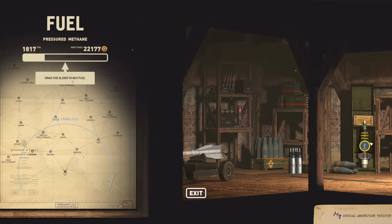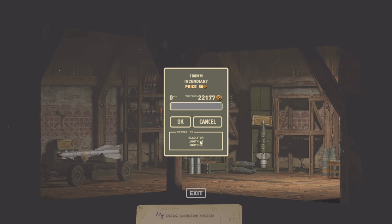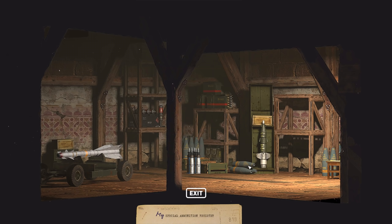We can buy ammunition here, which we probably should, because we're going to be using it. I love the fact that all of these are very nicely drawn and detailed. Here's the 100mm shells — huge. And here's the 37mm, which looks properly smaller than the 100mm or the 180mm laser-guided rocket. The incendiary is what we need because our Gladiator and Lightnings use that, so we're going to buy all of this.